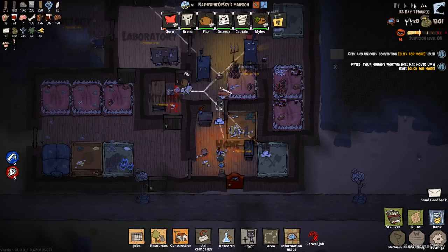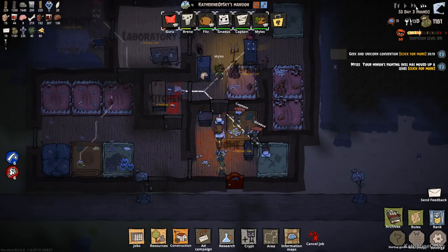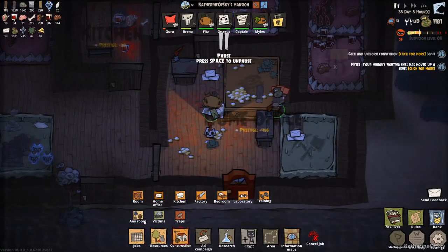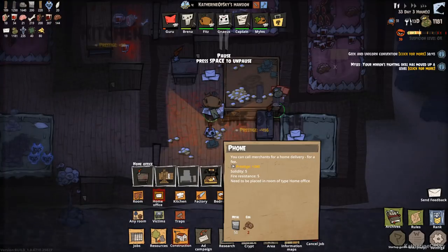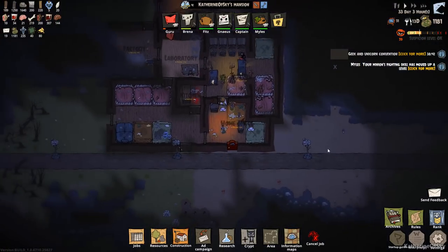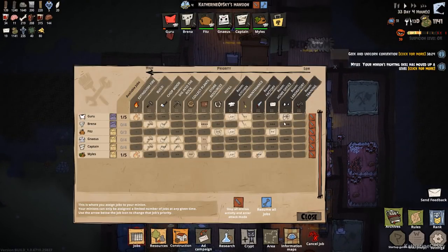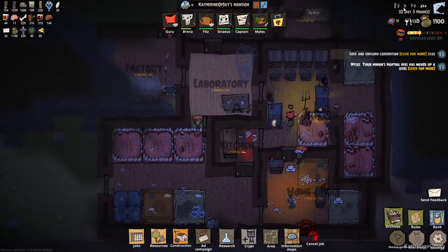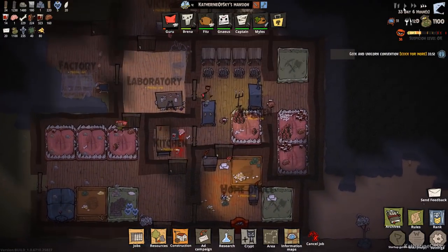We have a ton of blood and money here. I really need to get a telephone so I can call for a trader, because I'd love to sell some of this stuff — I think it's in the home office. We need two cogs for this. The factory person — Miles, you do not belong in the kitchen. Your only job is to make things in the factory, so deal with it.